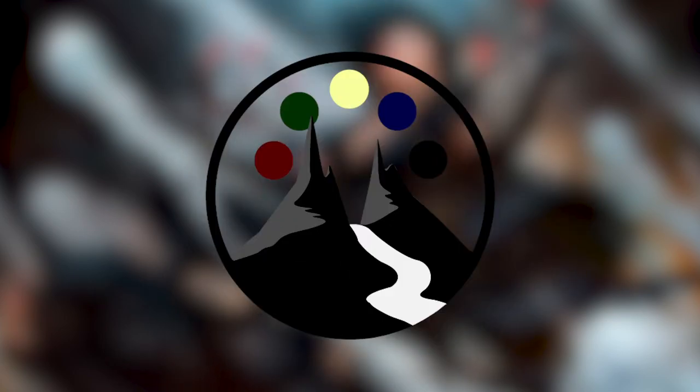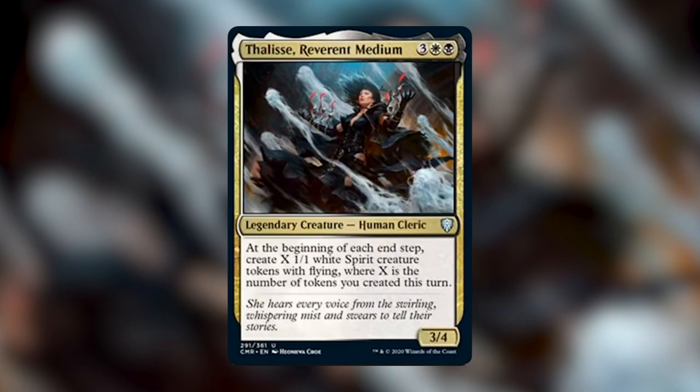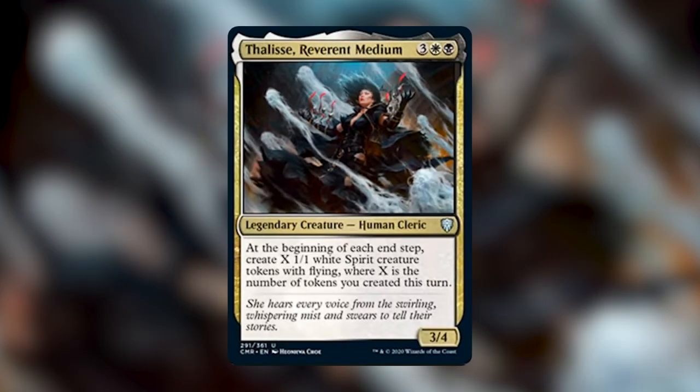Today I'm going to be brewing a deck for another new commander from Commander Legends — Thalisse, Reverent Medium. Thalisse is a legendary creature human cleric. She costs three, a white and a black. She's a 3/4, and she says at the beginning of each end step, create X 1/1 white Spirit creature tokens with flying, where X is the number of tokens you've created this turn. I'm a big fan of Orzhov aristocrats and have previously built Teysa Karlov.